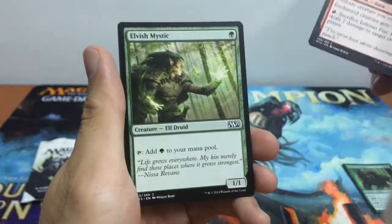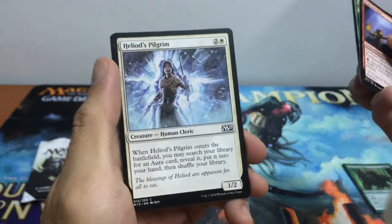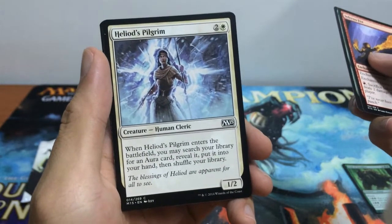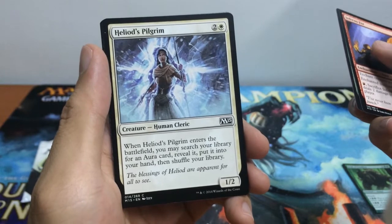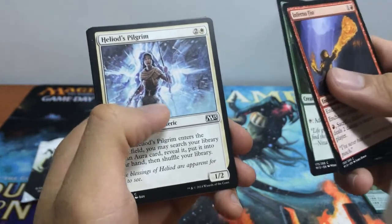We have Infernal Fist, Elvish Mystic — a pretty good card in any green deck you might be running — and Heliod's Pilgrim, which is also a very interesting card. It's a 1/2 Human Cleric for 3. When it enters the battlefield, you search your library for an Aura card, reveal it, and put it into your hand, then shuffle your library. Very valuable, super valuable.